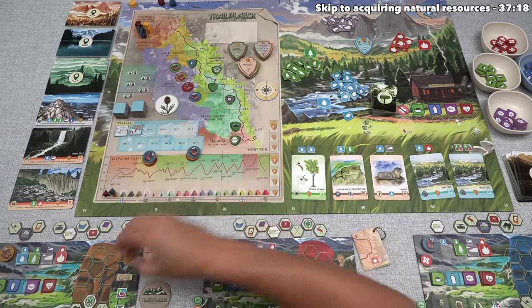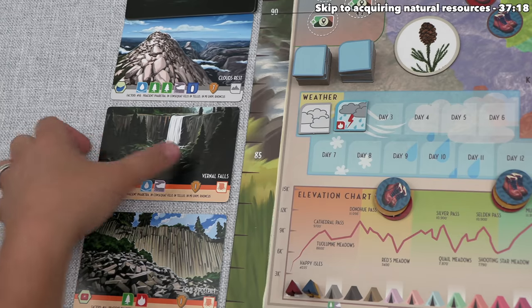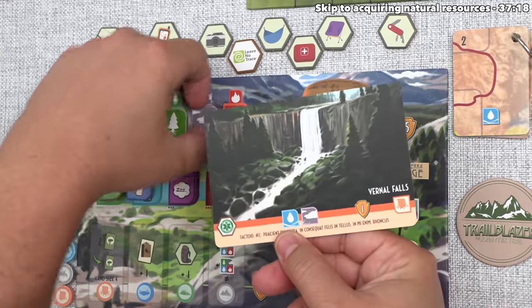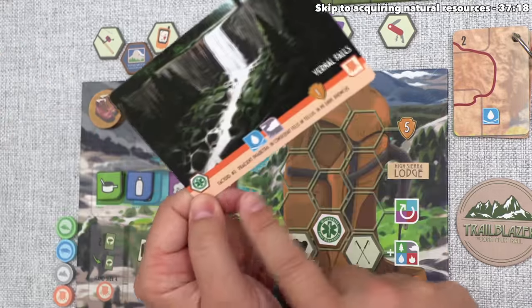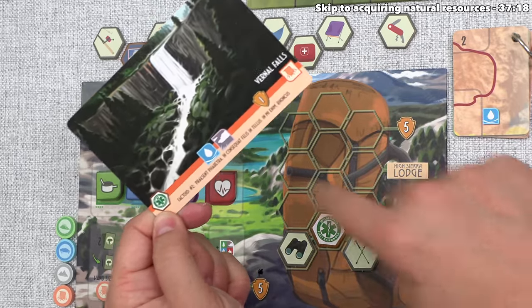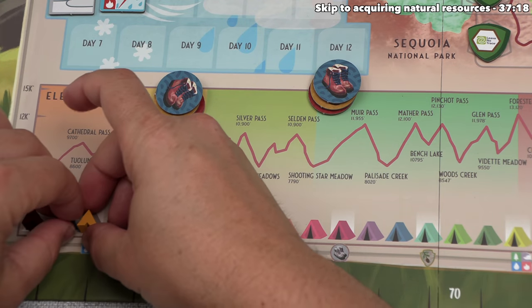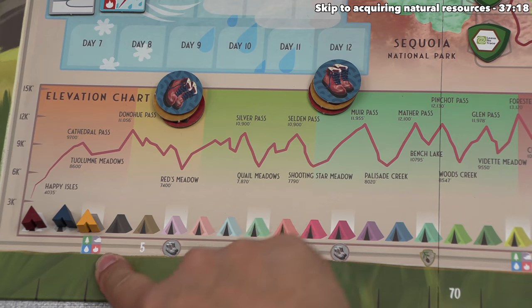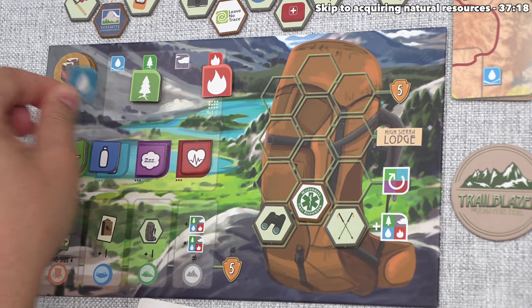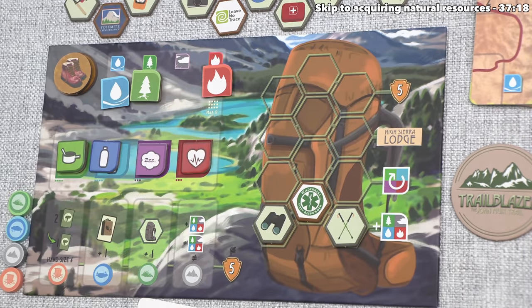After considering all of the options, they've decided to explore a destination — in particular, they want to head to Vernal Falls. This is going to cost them one water and wind natural resource. It will then activate their wilderness first responder patch because it's already in their pack, so that means they can go up once on the elevation chart, which will bring them to the third location on that chart and the first bonus. This lets them take one natural resource of their choice, and considering they don't have any more water, they've decided to take one of those for the bonus.